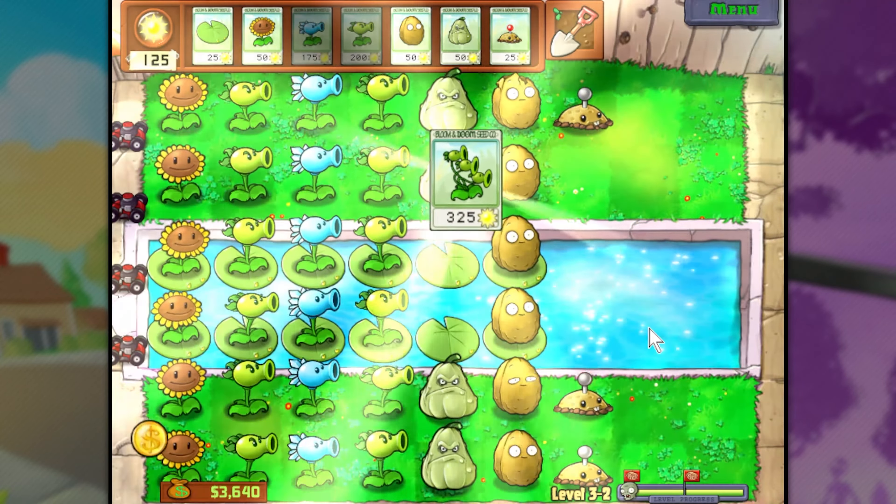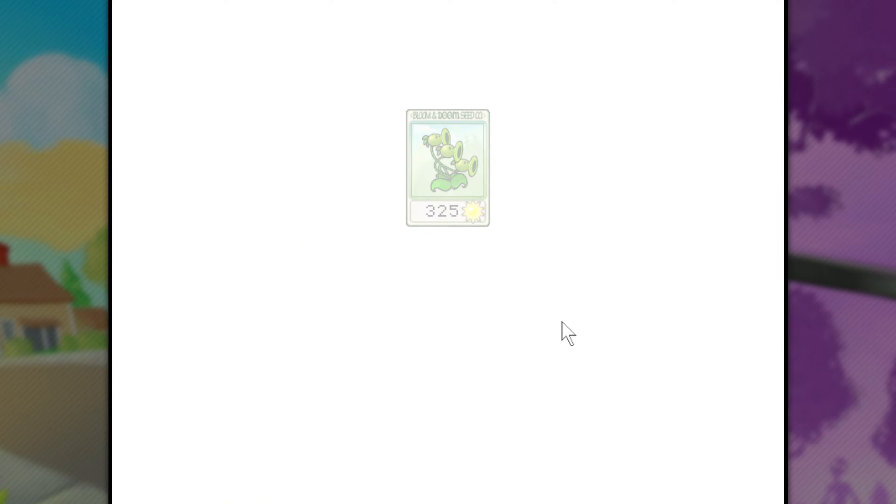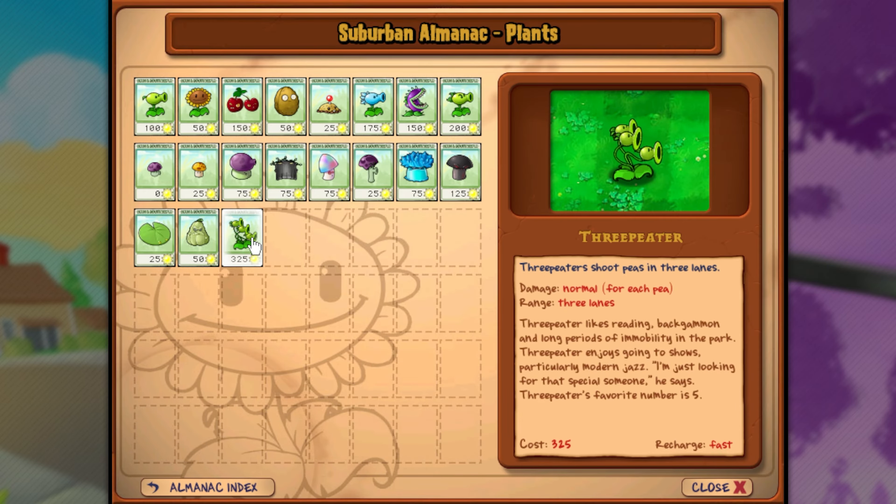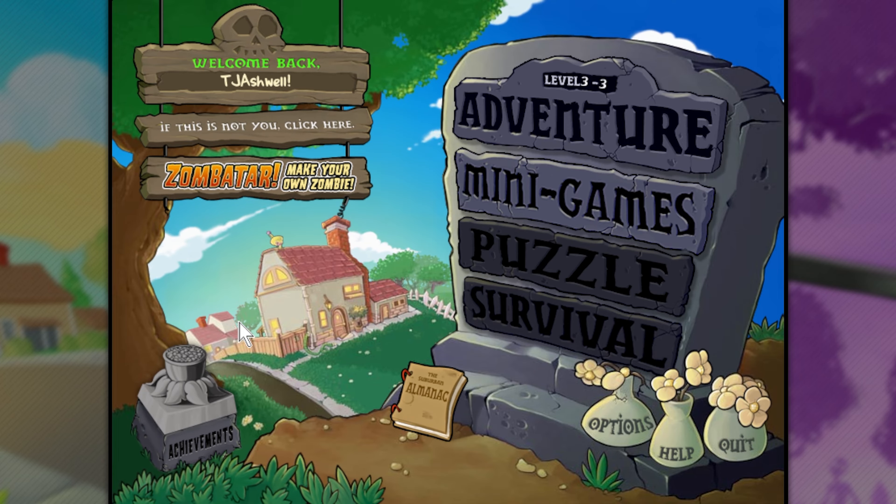I'm actually pretty impressed with myself. Right after I get some use out of Repeater, we're about to get something else. I think you can probably tell what it's called just from looking at it - Threepeater. Shoots peas in three lanes. Let's go back to the main menu because we're not going to jump into the next level just yet. It shoots in the row that it's in, the one above it, and the one below it. But as you can see, it costs three hundred and twenty-five sun - it's a little expensive. Also, he enjoys going to shows, particularly modern jazz. His favorite number is five.